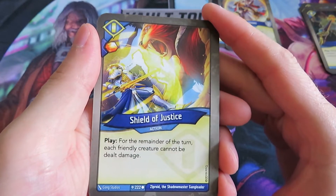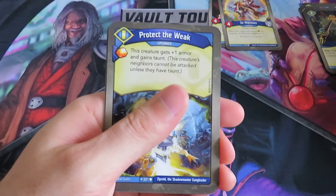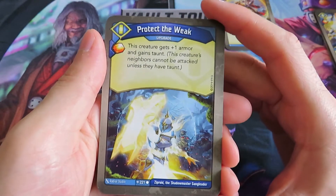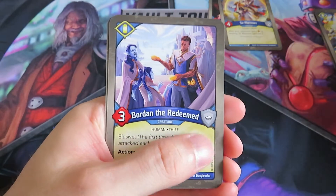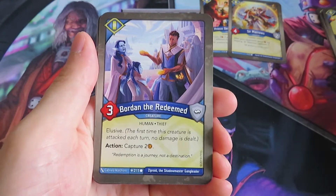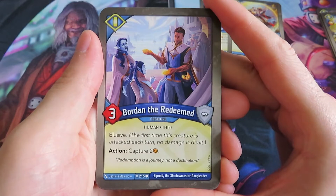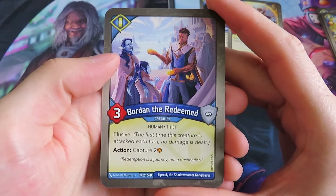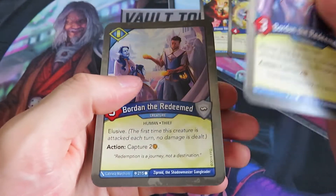Now we have Shield of Justice - play, for the remainder of the turn each friendly creature cannot be dealt damage. That's also good. We've got Protect the Weak - this creature gets plus one amber and gains taunt. Then we have another creature - Borden the Redeemed. It's an elusive Sanctum creature with an action: capture two. In combination with the redistribute action that could be nice. We've got two of those.